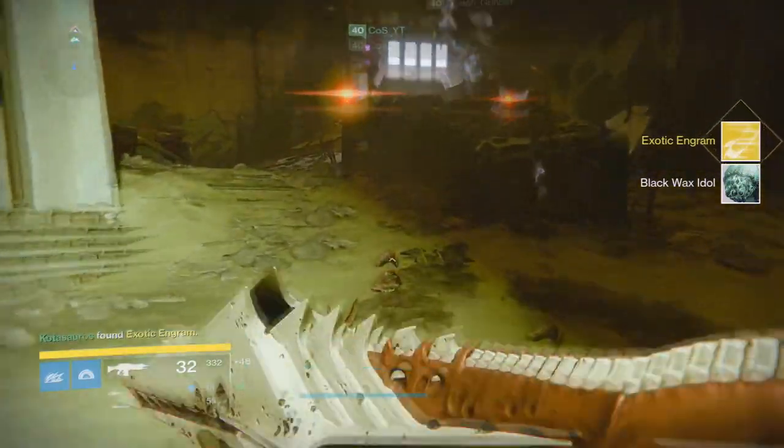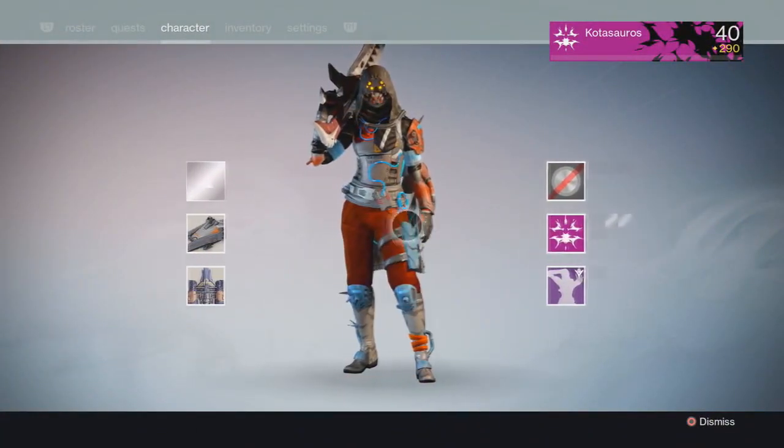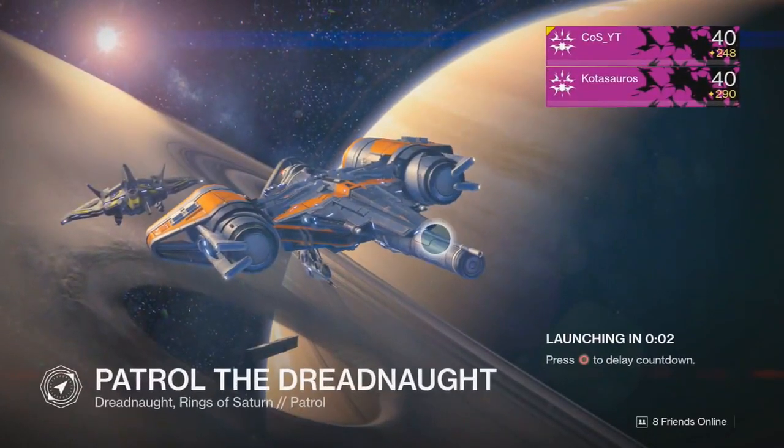Now there are two ways of getting to this location and I'm going to show you right now how to get the Silent Scream emblem if you don't already have it.